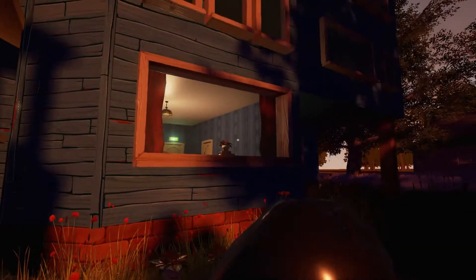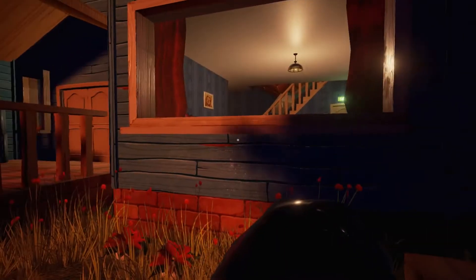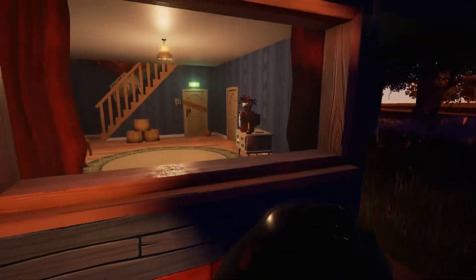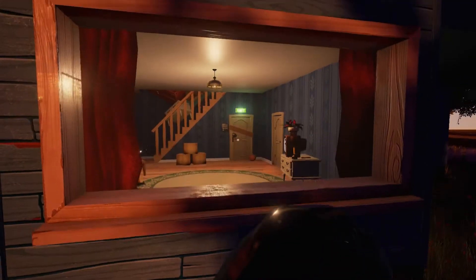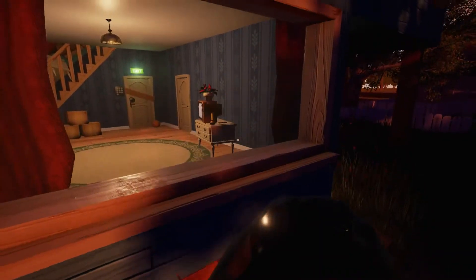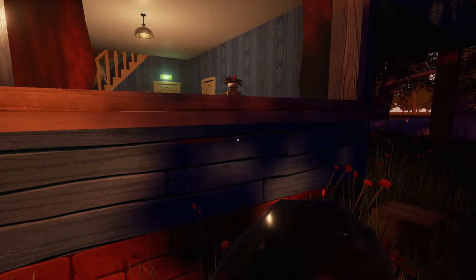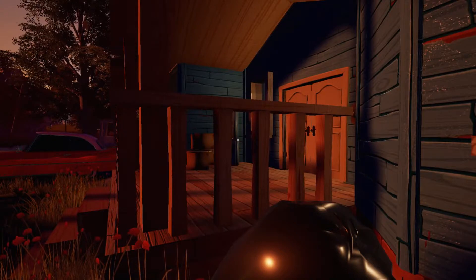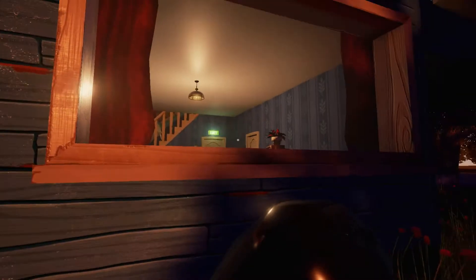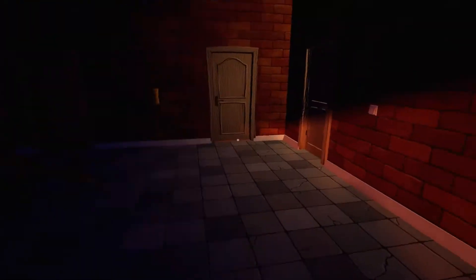Oh, I bet we can break his window. Nice. So actually we need to get something to get rid of that board on that door over there. Oh, what is that? I see like a key next to the TV right there. I bet that's — oh jeez. So what I'm gonna do... Oh crap, oh my God.